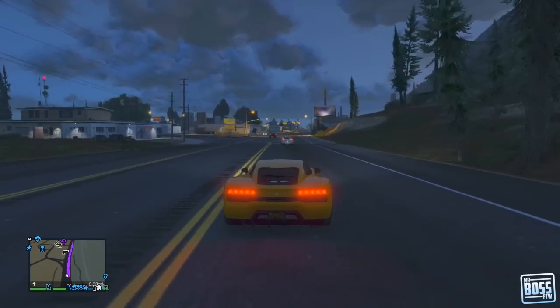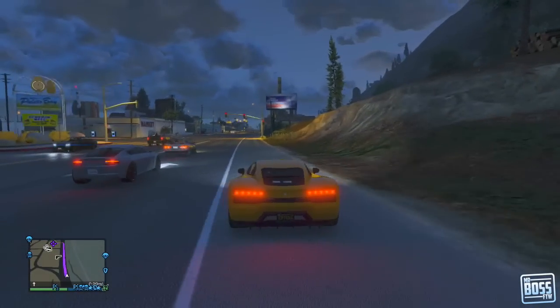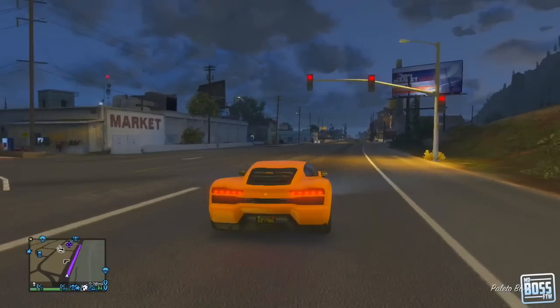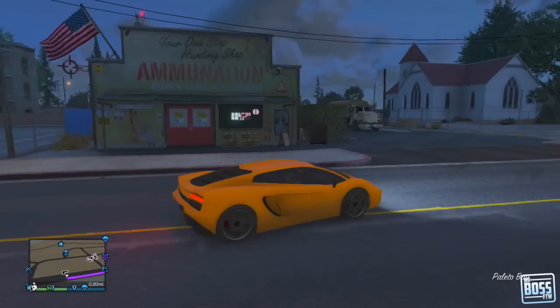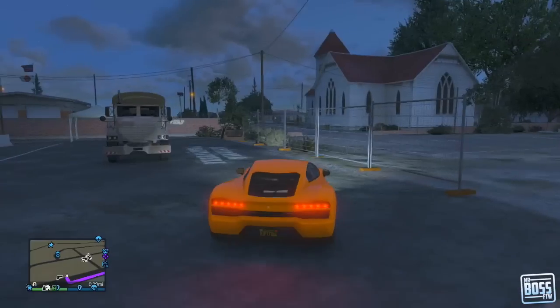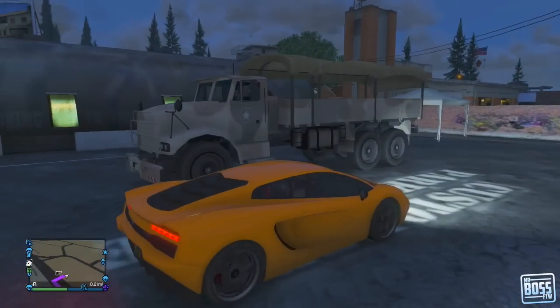How's it going guys? Mr. Boss for the win here, and in this video I'm going to be showing you guys where you can get a free military barracks vehicle. It's actually one of the cooler vehicles in the game — I believe this is a Meriwether vehicle. It looks like an army troop carrier, and it is located in Polito Bay.